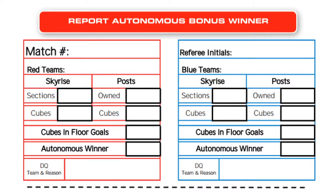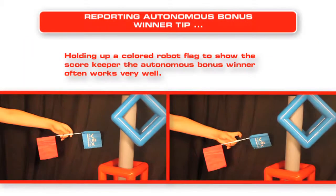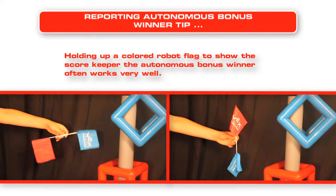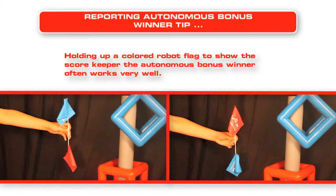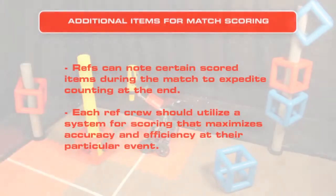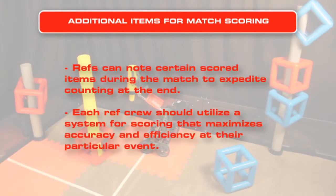Also make a note on your scorecard. Some refs like holding up a red or blue robot flag to signal the autonomous bonus winner to the scorers table. During match play, refs can note certain scored items to help facilitate end-of-match scoring. Each ref crew should come up with its own system that's very efficient to keep the event on schedule and also very accurate.